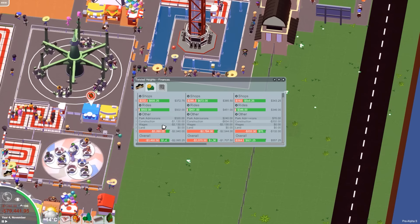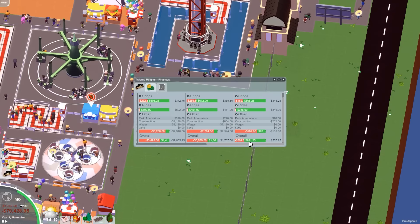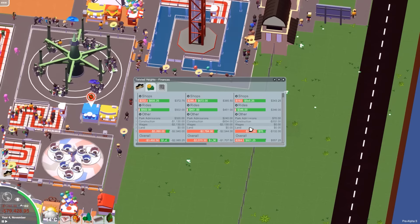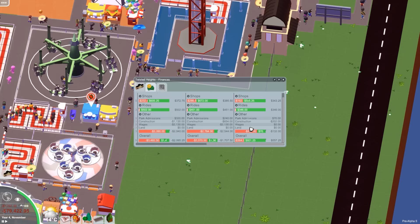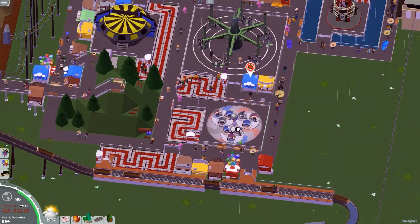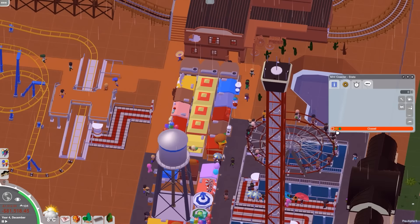There's no way for us to make money — I mean we make money from shops but that's it. Okay, so it's November. I guess we pay wages at the end of the month so we still haven't paid anything — that's why it's like this, but we lose money every single month. Okay, we're sending everyone back home so everyone will leave our park now, and we're gonna get a bunch of new visitors. We're gonna follow them around and see what they actually do. While we wait, we're gonna open this ride up.